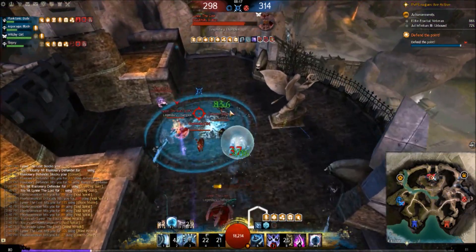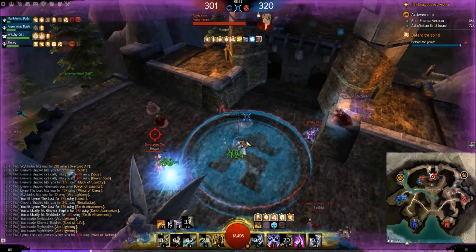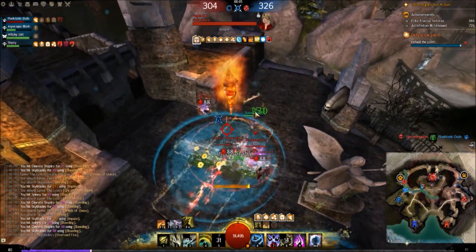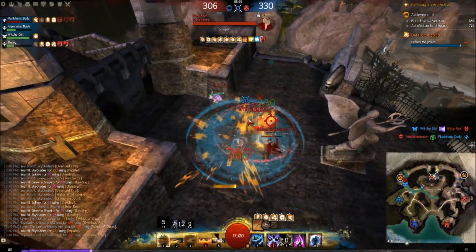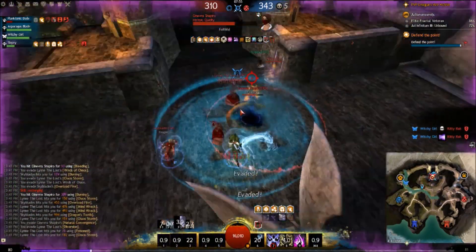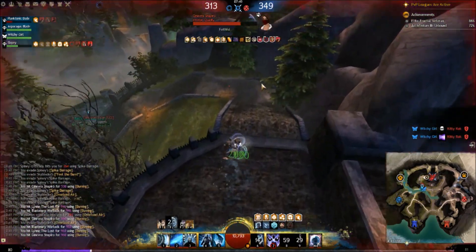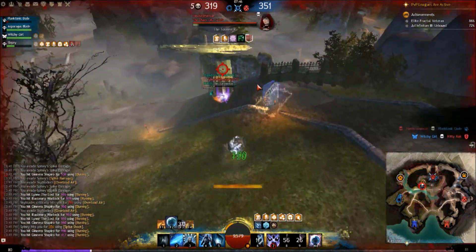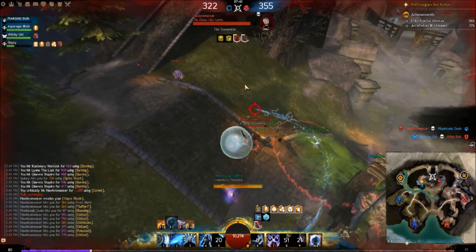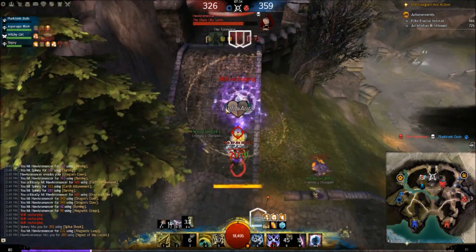The Reaper came in — that's a bit of trouble. If we drop below 90% we're pretty much screwed. We're going to continue trying to stay on the point so we don't lose the cap — that's pretty much what it's all about. We're going to pop Obsidian Flesh because a lot of burst was coming. We got interrupted again. Let's condi remove — we have to pull off point finally. We actually lived for a long time. Let's try and CC the Necro — condi clear on us, and we're healing back up to full health.